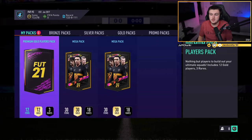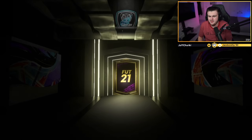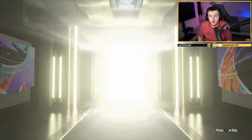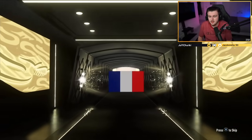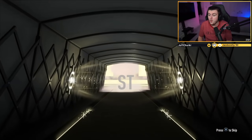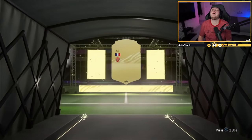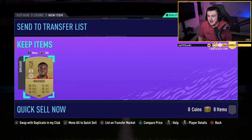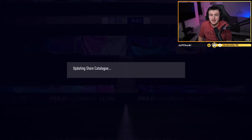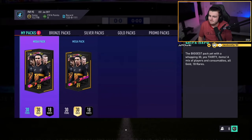We've got Lindley's Elite 2 rewards now. Let's hope we can get Lindley something decent. Premium gold players pack — no walkout, but a board though. English left mid — Rashford. French striker. I don't like it when you do that, EA. That could have been beautiful and unfortunately we are left with Lacazette. It's fine. We move.